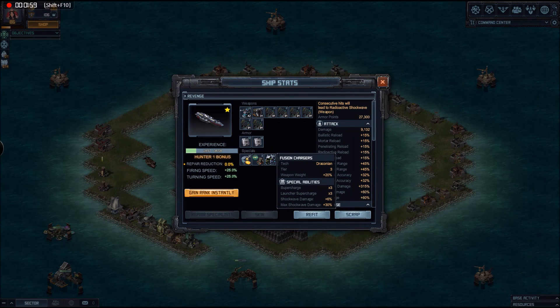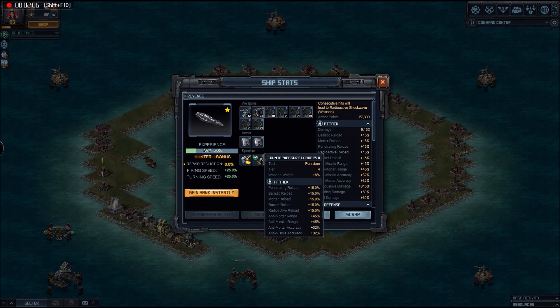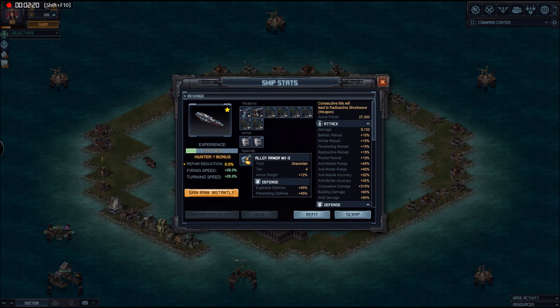I've added the Fusion Chargers to give me that x3 supercharge on the launchers, and I've added countermeasure loaders to give me a bit of extra reload both on the launchers and on the antis, and a bit of extra range against mortars and missiles on the antis.